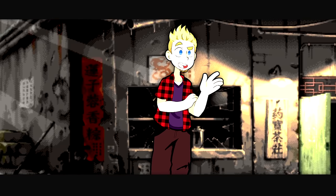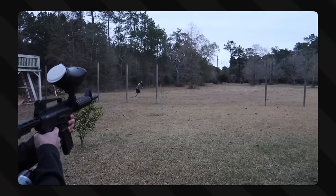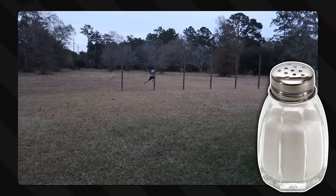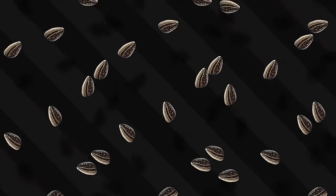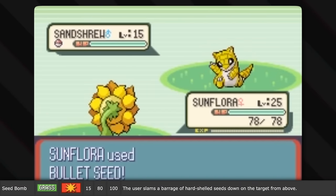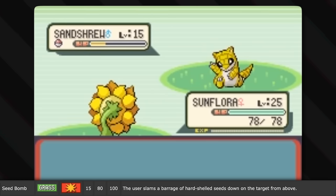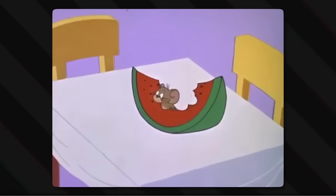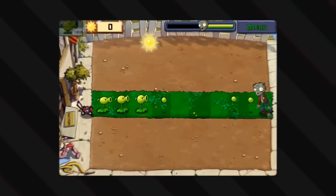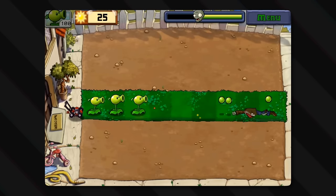Let's talk about Bullet Seed. Getting shot by a bullet hurts! Even just getting shot by paintballs or salt guns hurts, so seeds would be no different. With this move, the user forcefully shoots seeds at the target 2-5 times in a row. This may seem like a fantasy thing — a plant shooting seeds like how cartoon characters shoot watermelon seeds out of their mouths, like Plants vs. Zombies' Peashooter. But you'd actually be surprised.